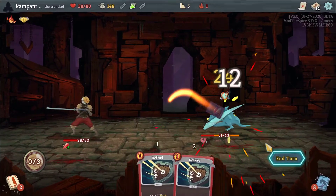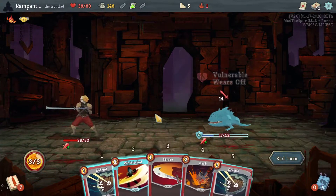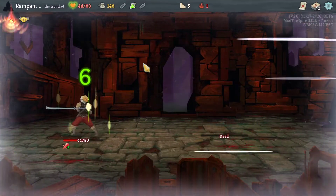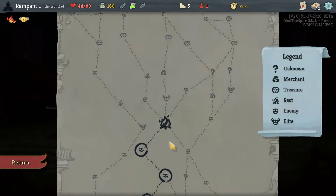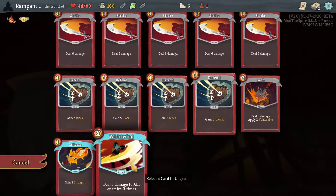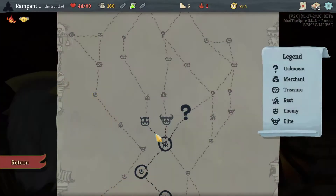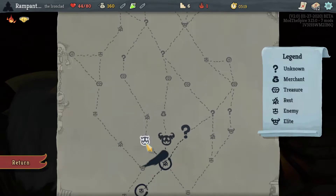The reason I didn't use it on the Jaw Worm is because I don't want to take any more damage. Thunderclap is normally something you'd want — we do have Champion's Belt, so Thunderclap is good, but I don't have extra energy so I'm not going to pick it up. First upgrade definitely Whirlwind, then probably Inflame, then probably Bash.